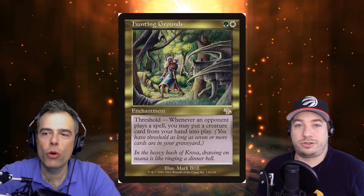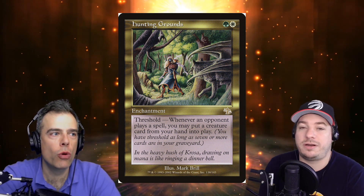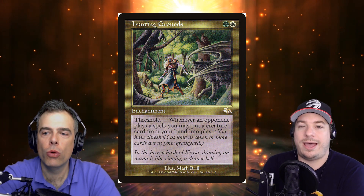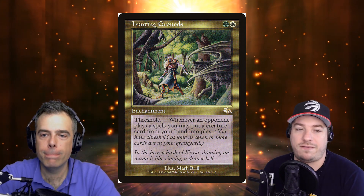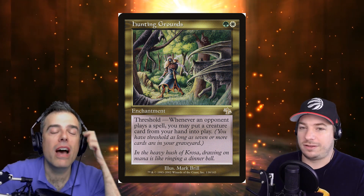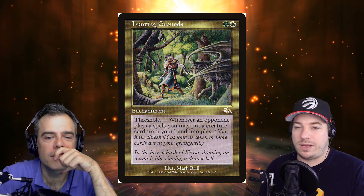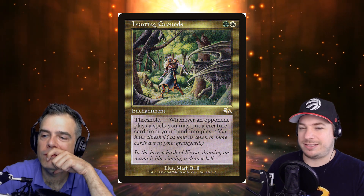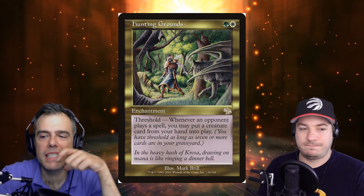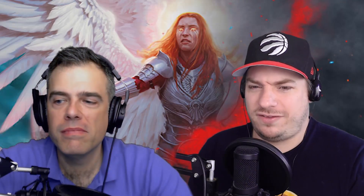Opponents can't just stop playing spells — they have to play Magic. Maybe the first spell will be to destroy the enchantment, but they have to do something. The threshold part is the hardest — Rienne keeps creatures out of the graveyard — but Rienne won't always be on the battlefield. Seven or more cards in the graveyard just isn't that hard to achieve in EDH. Hunting Grounds might be cheap just because it's only in green-white, but it seems very good here, especially since Rienne keeps filling your hand with creatures to deploy.